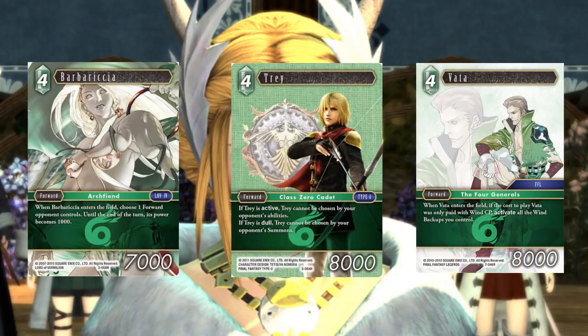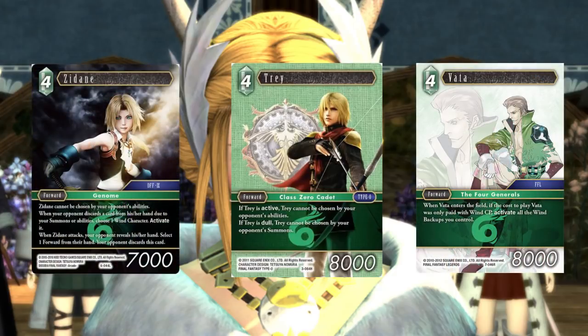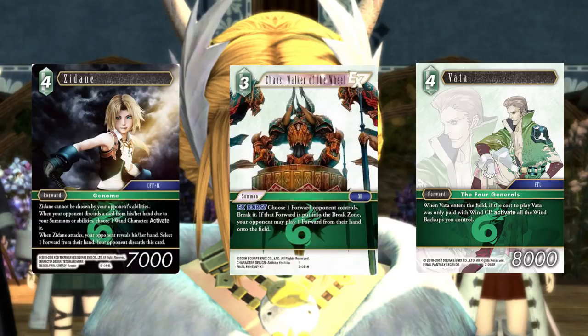We go with three Vata and two of the Opus 6 Zidane. Because we have this Zidane, we're going with three Chaos Walker, the wheel — not the new Alexander for removal in this. If you've got this Zidane down, first of all he can't be chosen by opponent's abilities either, so he's also doing some Connie Senna duty with Trey. But when you attack with him and have a Chaos Walker in hand, that makes Chaos Walker so much better — you can see what their forwards are and keep your Zidane healthy. If you attack into unfavorable combat, look at their hand, and if they block that Zidane, you can blow it up with Chaos Walker. You can really mitigate the downside of Chaos Walker with the four CP Opus 6 Zidane.